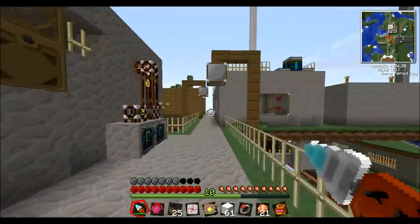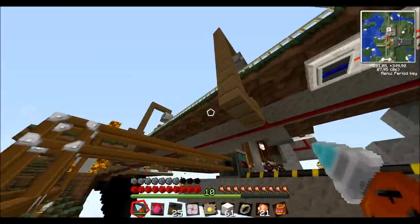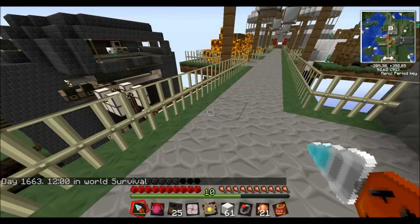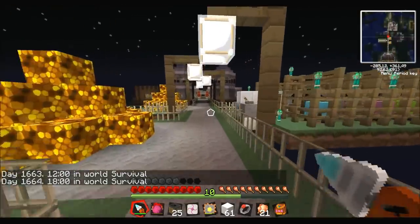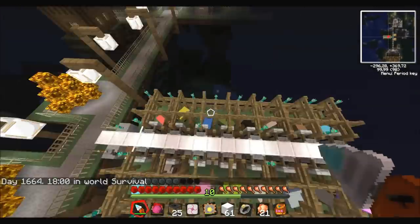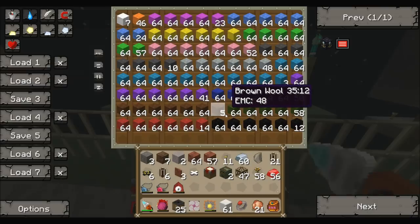The street lights are automatically activated by a light sensor. So if I turn it to... yeah, let's do that. They are popping on. There's my wool factory, also inspired by Direwolf's wool factory. I can actually turn it on now.